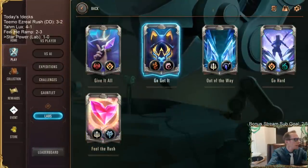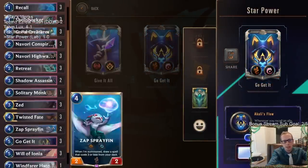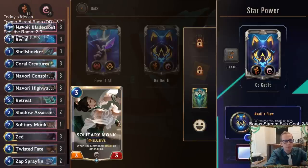Our next deck is 'Go Get It.' The power here is: whenever you recall an ally, summon an exact ephemeral copy in its place. That's what our deck is going to be doing.